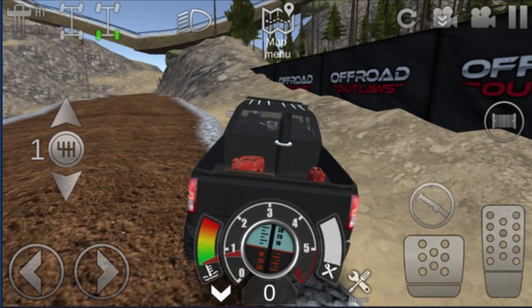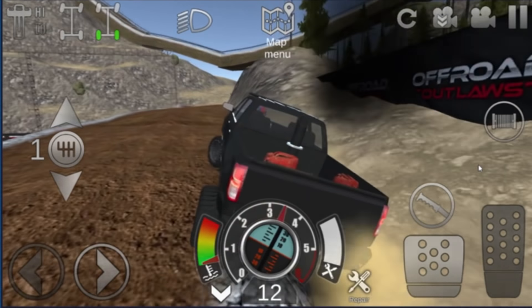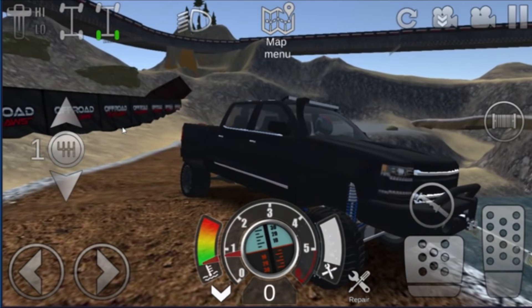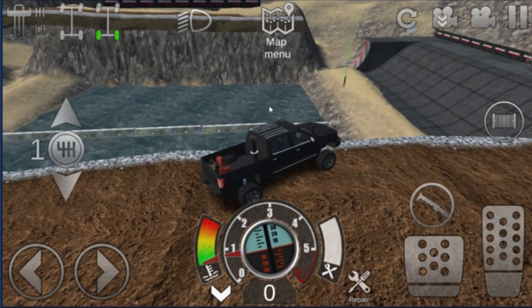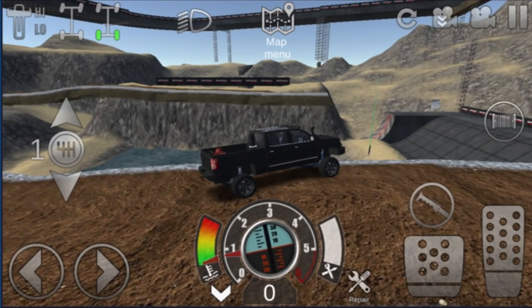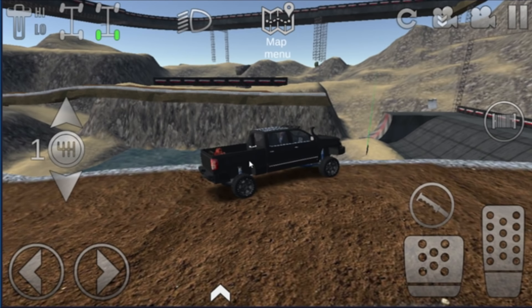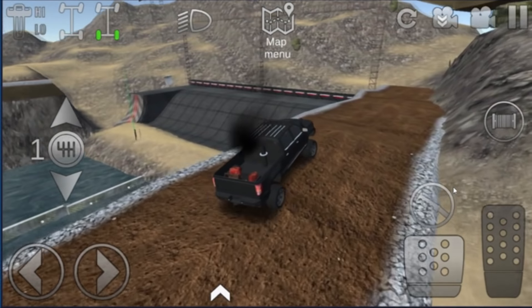Alrighty then guys, the map's loaded up, let's turn the music back on here. We're kind of sliding a little bit — actually that looks pretty badass. It's got like an actual highway that runs around the map. Doesn't look like it's too big of a map — that road literally runs through it. We've got some water and hopefully mud below that. Let's take a thumbnail here while we're at it — this looks to be a decent area. There we go.